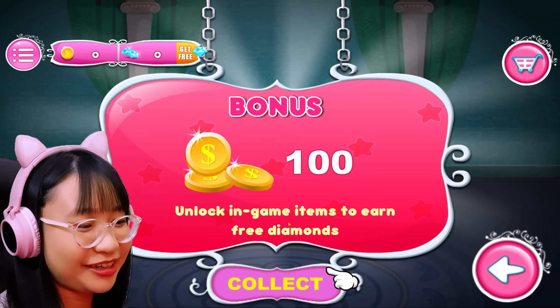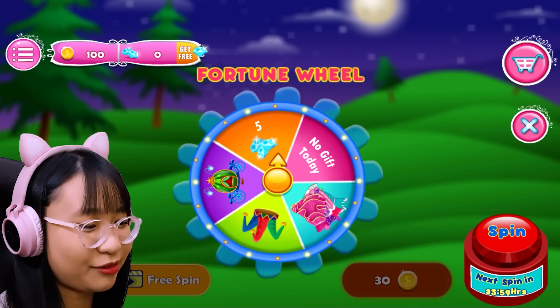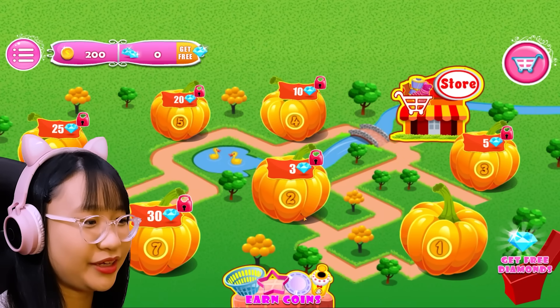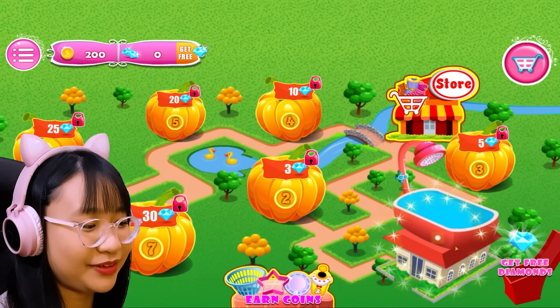What is this? Unlock in-game items to earn free diamonds. Okay, I get to spin the wheel. I want a dress. No, I don't want coins. Okay. Let's start with level 1.